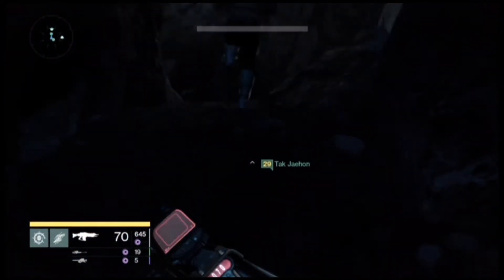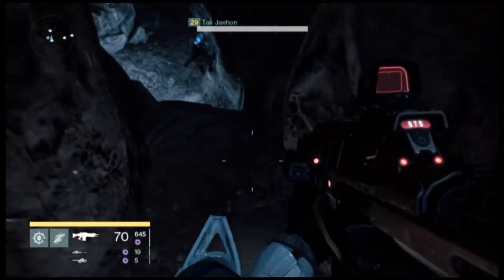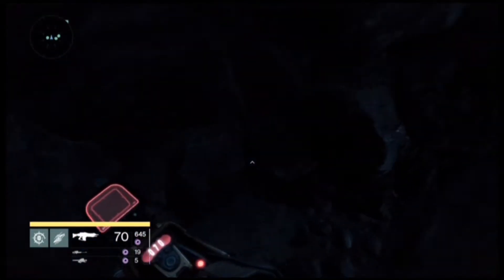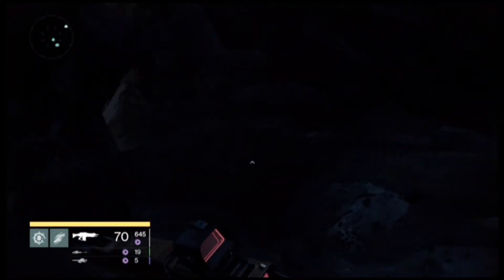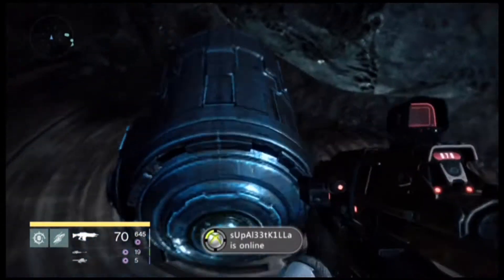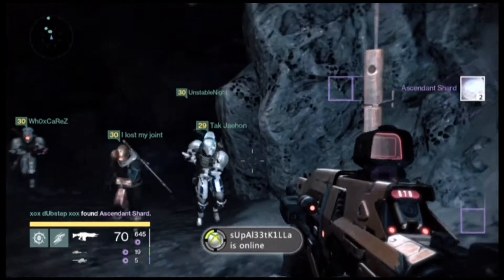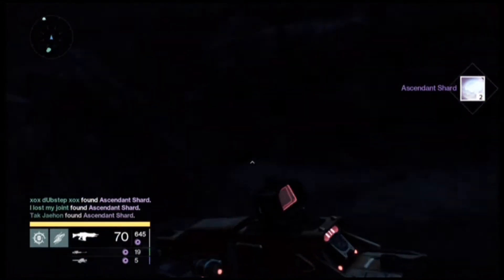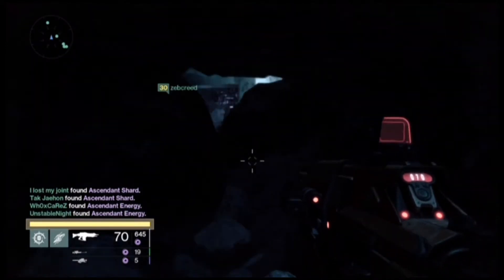Now, for this next part, I'm going to be at the chest — the hidden fifth chest — which you only get for making sure the Templar does not teleport. I repeat, does not teleport. People can die as long as he doesn't teleport, but that chest will disappear. Quick — two ascended shards. Very, very easy chest to get.